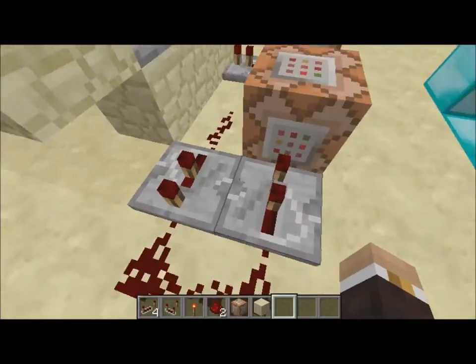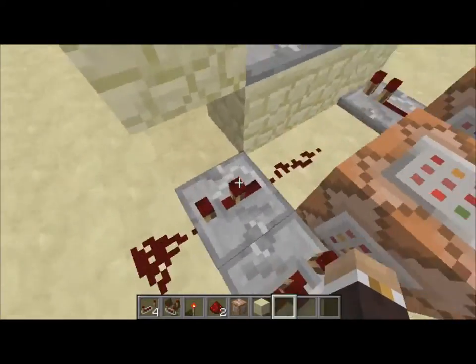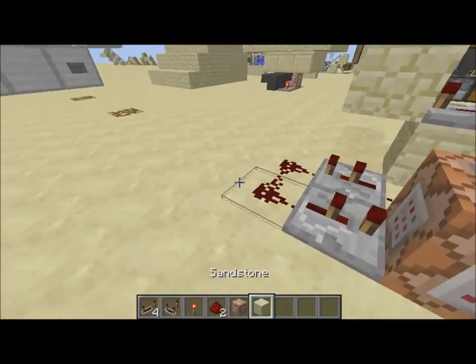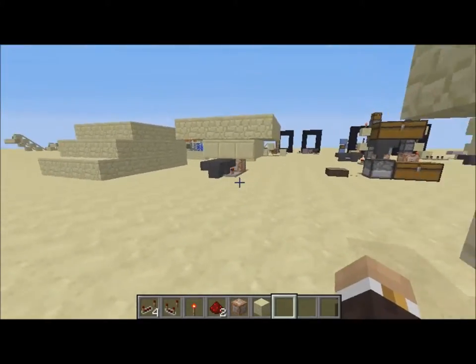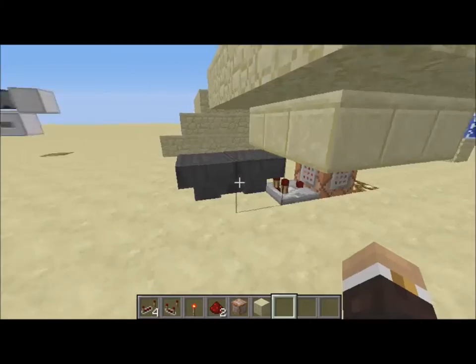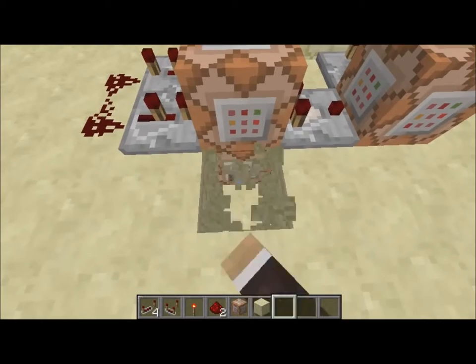You can do a hopper clock so that this doesn't disable itself. If you don't know what a hopper clock is, it's basically this right here — this is a hopper clock — and you have to have an item in there.